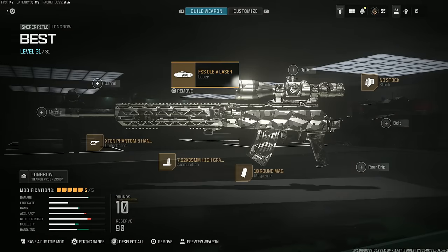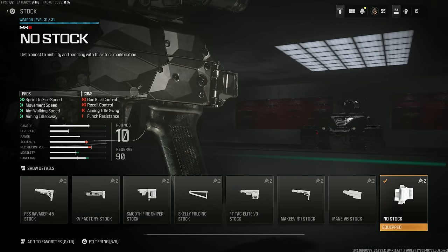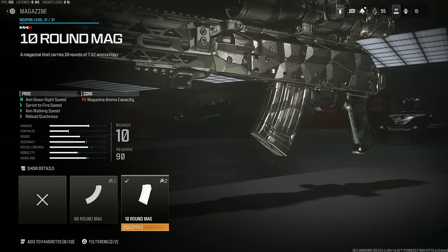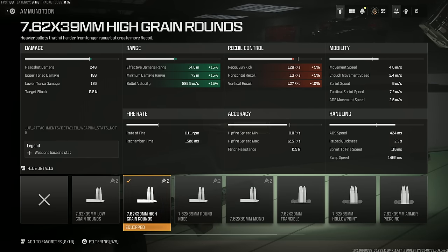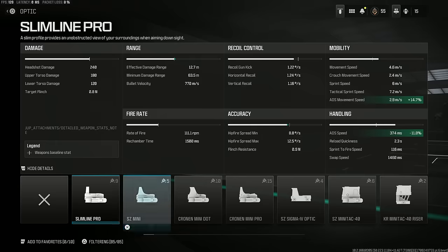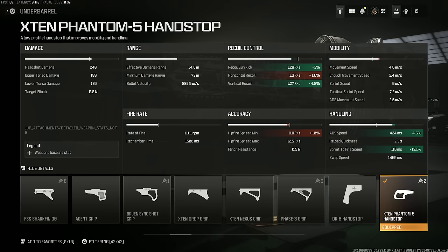For the Longbow, it's all about pace — this gun is useless at range. So we've got the FSS laser of course, the no-stock which increases so much speed: sprint-to-fire, movement, all that stuff, and it actually increases ADS speed even though it doesn't say so in the pros list. I've gone with the 10-round mag which also helps ADS speed, and I just don't think you need 30 bullets. I actually have the high grain rounds on there, which helps with damage range a little bit since I do still fight at range with this gun even though I know I shouldn't. If you don't care about long-range shots, just take that off and go with a grip or a sight. With an optic on there you're looking at around 374 to 364ms ADS. Lastly, we have a hand stop for the barrel, and that gives us a 424 millisecond ADS time.